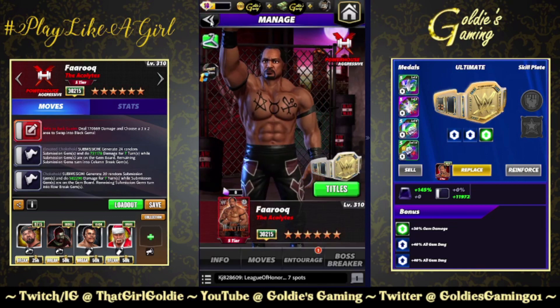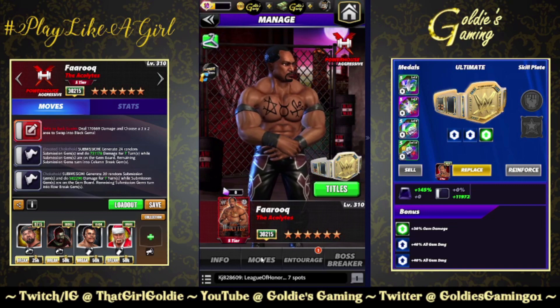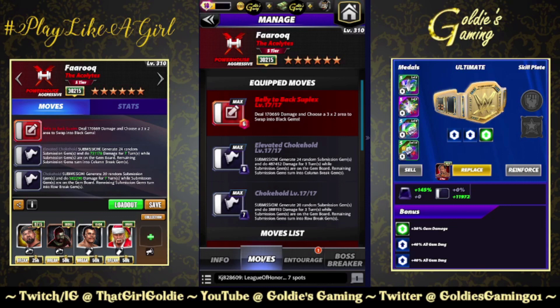We've got a couple different builds to look at: some sub damage, some gem damage, and some move damage. Starting with the sub damage — he has a doubled chokehold, one is a Chokehold and one is a Chokehold in the Air. Red move: the Belly-to-Back Suplex, 6 MP, deals 170,669 damage and swaps a 3x2 area into black gems.